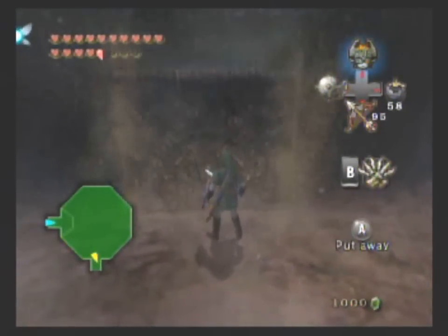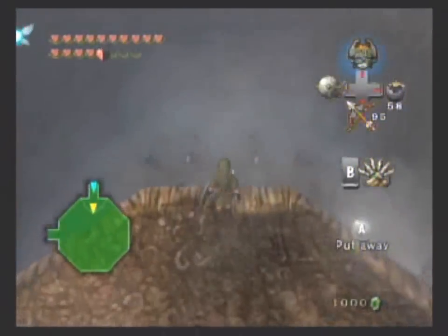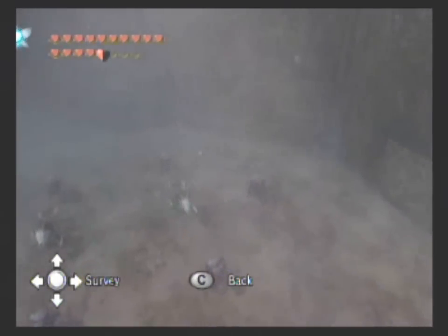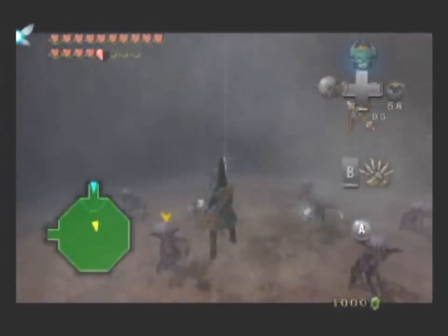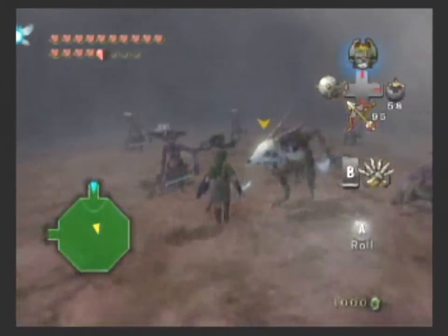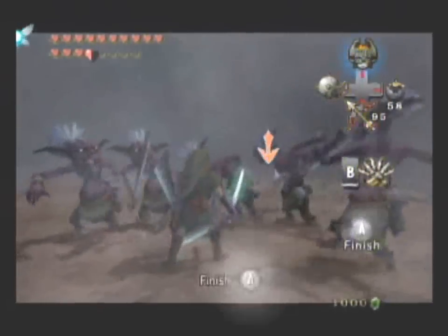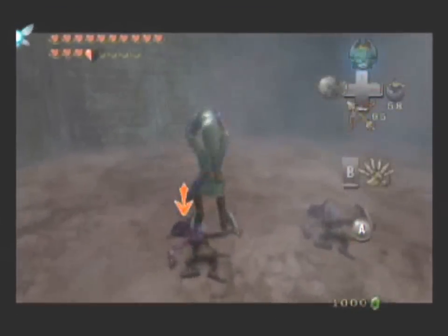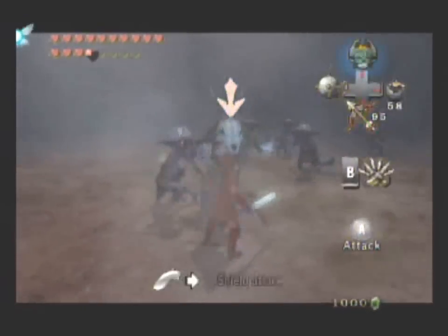I already have 1,000 rupees, and that's pretty good because I will be needing a lot of rupees for magic armor — later, much later. You'll see what I mean. These are red bokoblins. They're a lot tougher than the blue ones, and you can nut stab them. Yay! Return of the nut stabs.